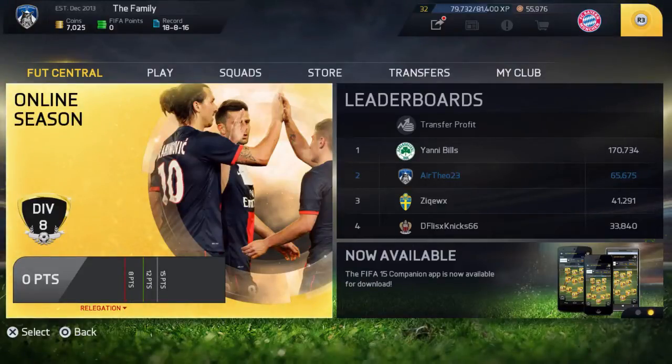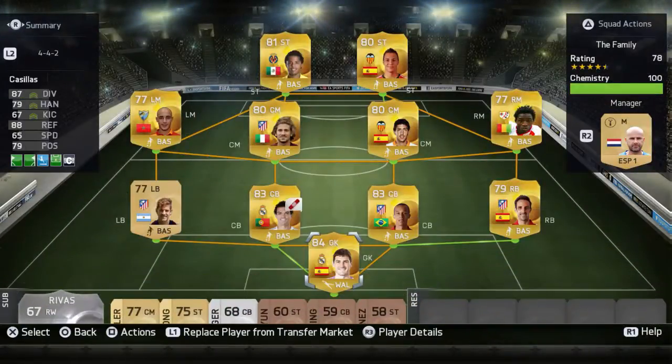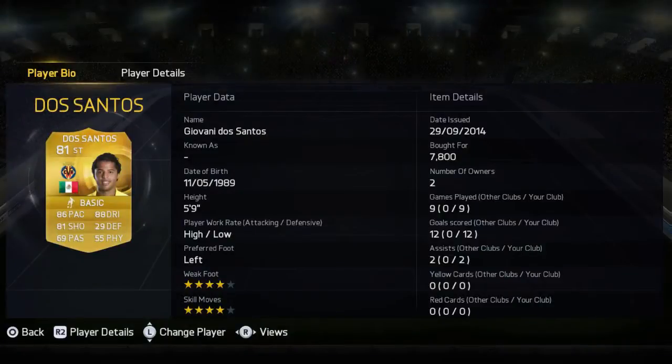Hey guys, what's going on? It's ThoughtsHD and today I've got a quick player review for you guys. The player we're going to be reviewing is my favorite player in the game right now, and that is Giovanni Dos Santos out of Mexico. He plays for Villarreal CF in Liga BBVA. This guy's an absolute beast.